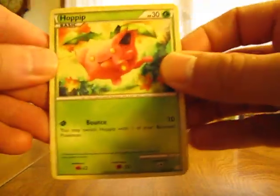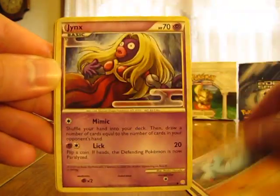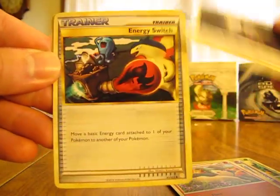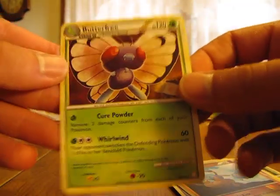Now we have a Hoppip, Clefairy, Flaaffy, Jinx, Slowpoke, Quilava, Rainbow Energy, Energy Switch, Hitmontop Reverse, and a Butterfree.